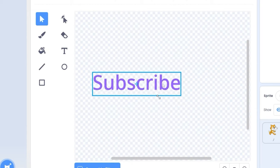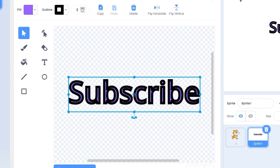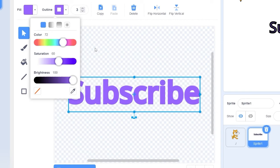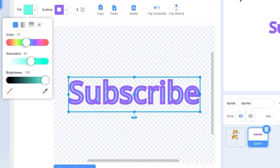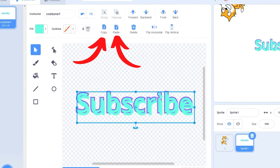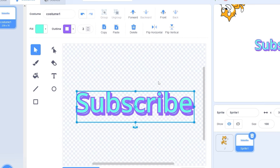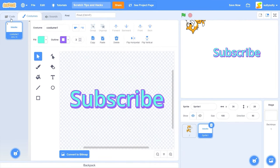Now let's make the text bigger — and this is important — make sure the text is centered in the middle. Let's add an outline, maybe 3, and change the outline so it's the same color as the text fill so the text looks really wide. Now let's copy and paste the text, put it back in the center, change the fill to a different color, and make the outline zero. So now we have text with an outline. Let's also add a shadow by copying and pasting the text again, turning up the outline, and sending it to the back. There we go — a nice little shadow.